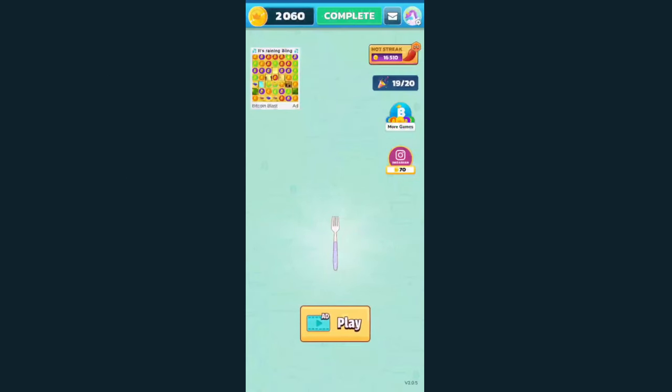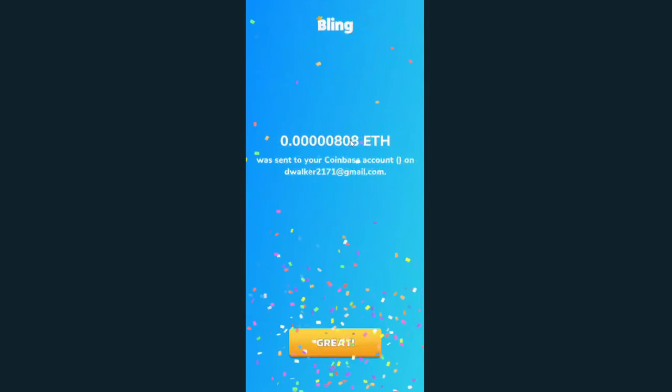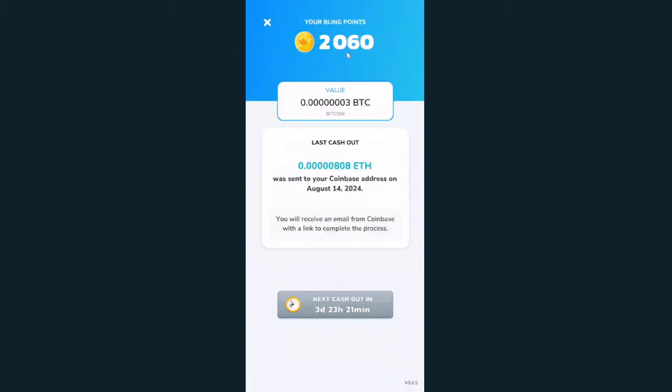One issue I have with Bling Financial is how low their conversions are. This earlier completion was for 35,000 coins and I got 808 Gwei — the Satoshi equivalent of Ethereum — which amounted to about two and a half cents. So for 2,000 coins after two games, they even show you the value: it's the equivalent of three Satoshi. It's roughly 700 to 800 coins per single Satoshi.